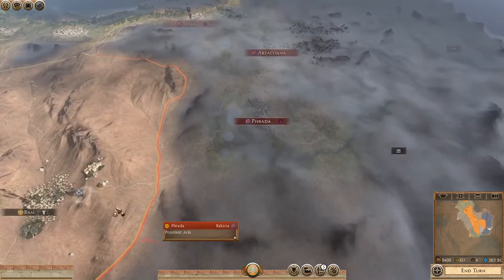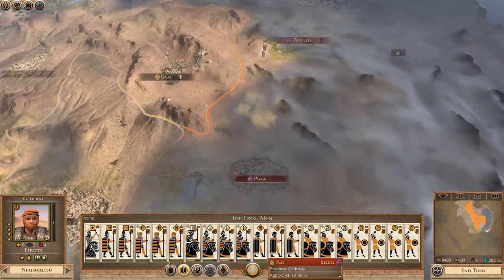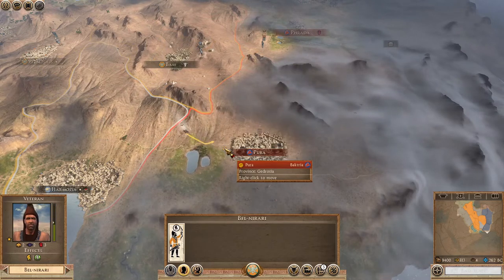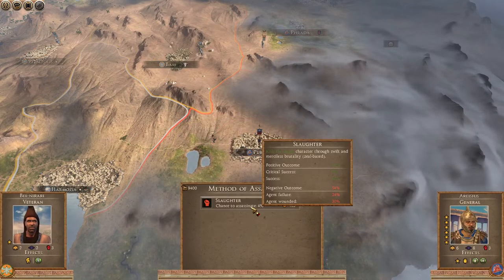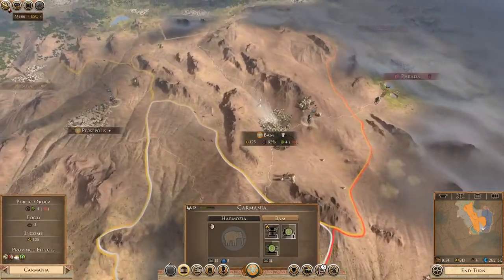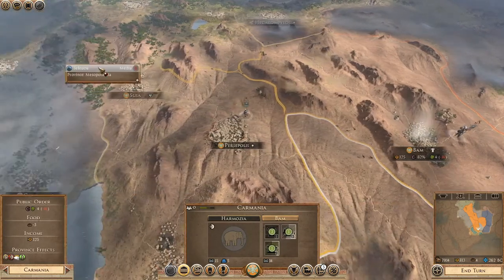I'm going to start the advance east already — I'm not even waiting. I will take Farada for myself. You can just keep an eye on Pura. Anything going on here? Yes — a stack and a half. Positive outcome at 46%. Let's have a positive outcome then. You failed — absolutely useless man. That brings more marble in but does bring down the food. We are upgrading our food though, so I'm okay with that.